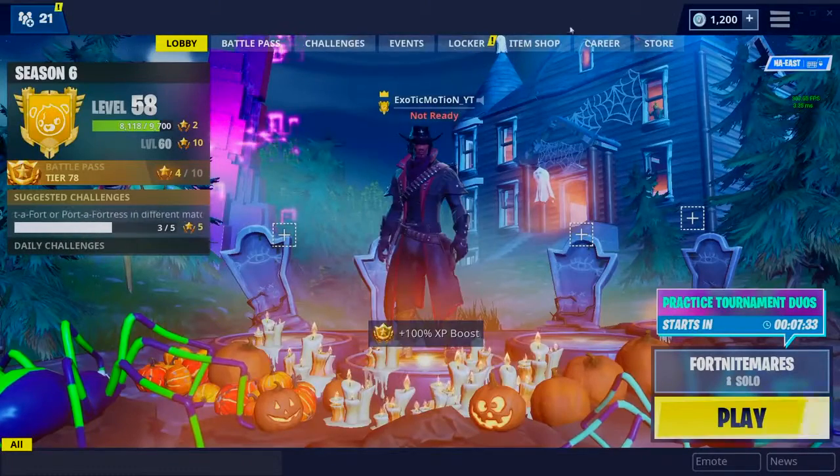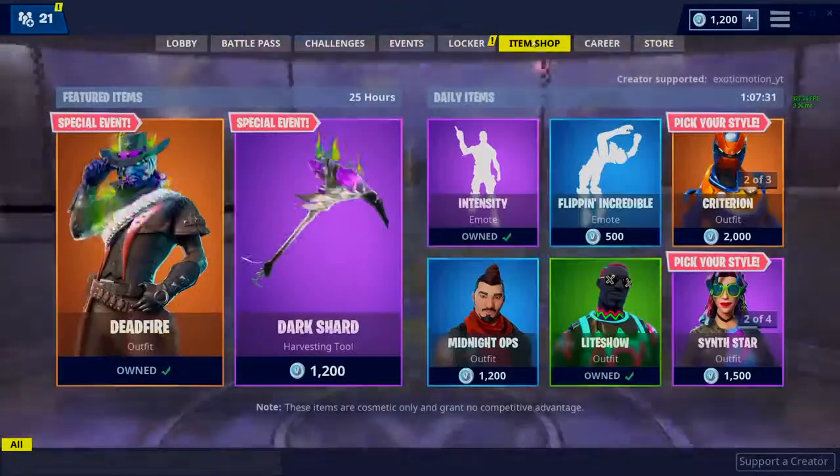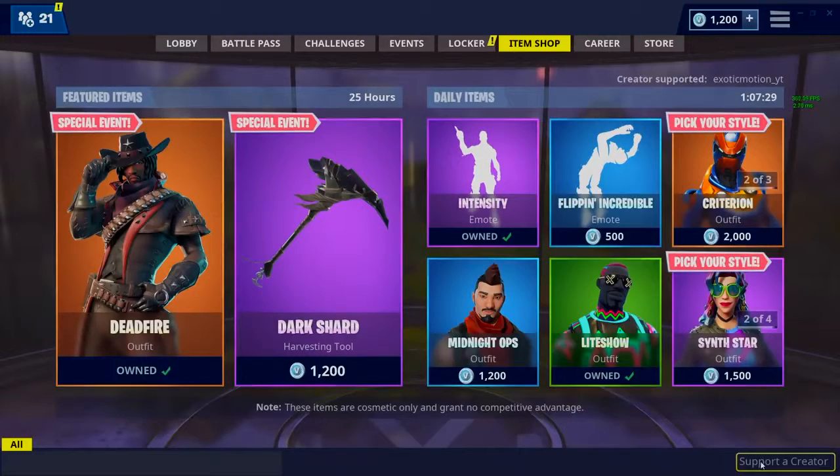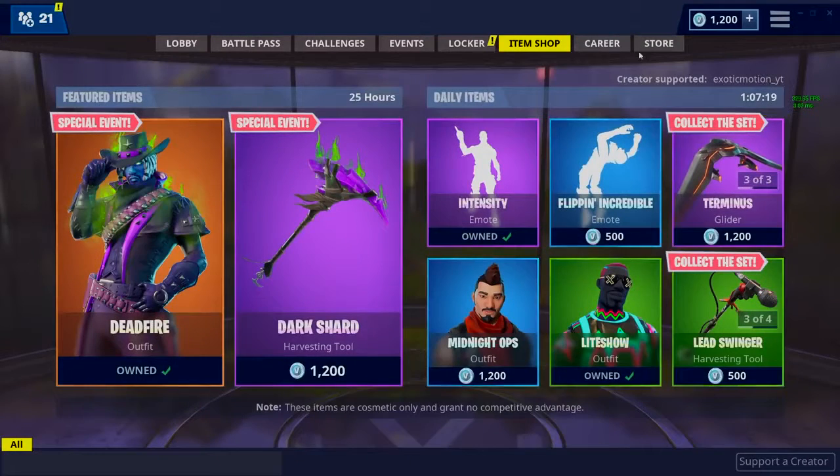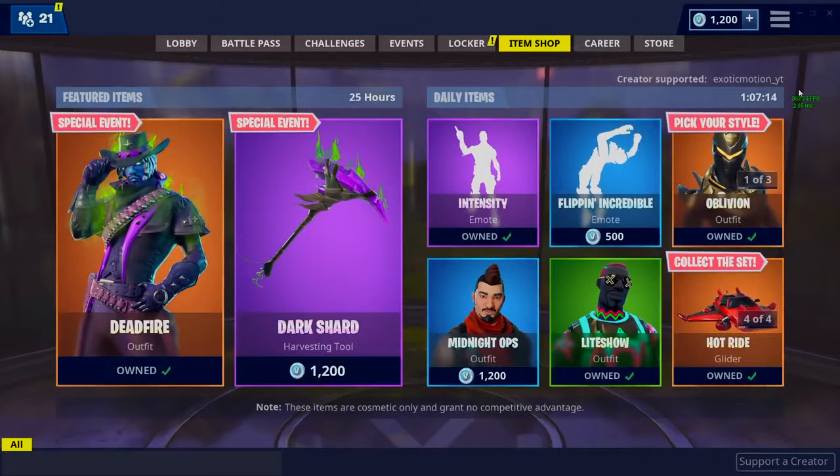Before we start the video, your boy is teamed up with Fortnite. If you go over to the item shop and at the bottom right corner it says 'Support a Creator,' click on that and type in your boy's name: exoticmotion_yt. You guys are going to be hooking your boy up. Take a picture of this right here and tweet it to me and I will be giving you guys free V-Bucks.